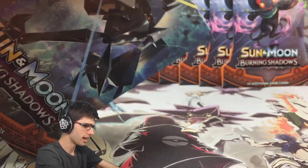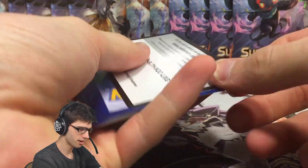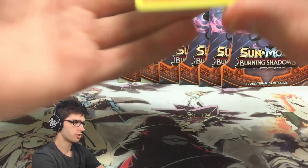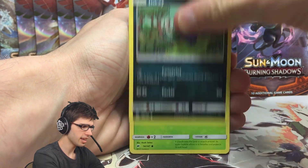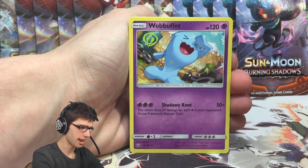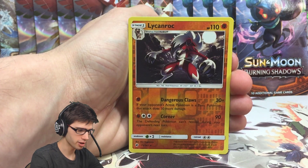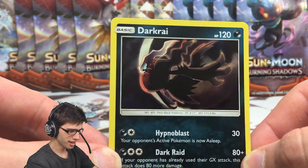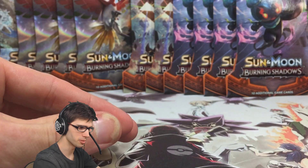Opening the Necrozma pack with a Tapu Fini inside it. We have a Crabrawler, a Ralts, Inkay, Dewpider, Tangela, Fairy Energy, a Wobbuffet, an Electric energy, a Guzma — there's my boy — a Lycanroc Reverse Holo Rare, and a Darkrai Holo Rare with 120 HP, Hypnoblast, and Dark Raid. That is awesome — two epic cards so far.